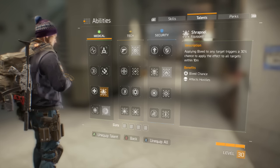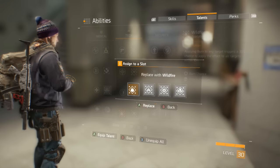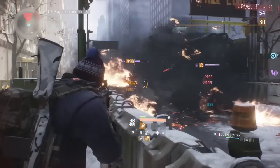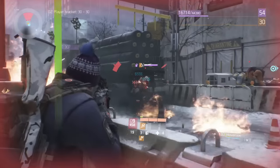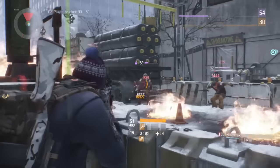And for the last talent, go for Wildfire. I originally was considering using Strike Back, but instead it ended with Wildfire to help stun even more targets from the Seeker Mine's airburst. Spreading fire also means that the incendiary bullets are even more effective. This talent is not as necessary, but it's still helpful nonetheless.